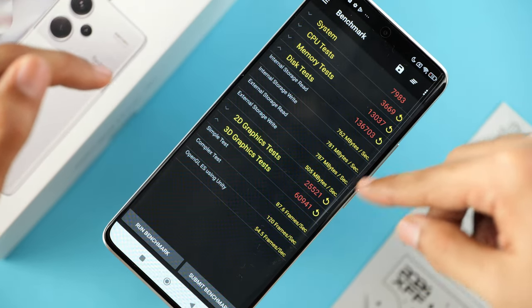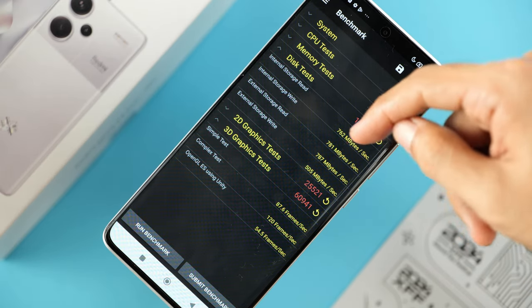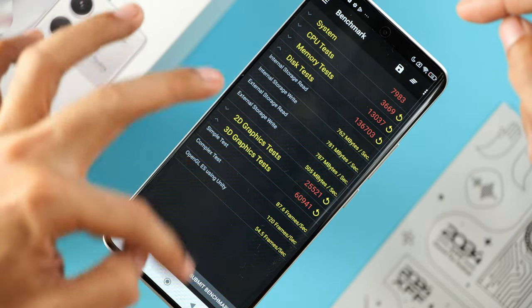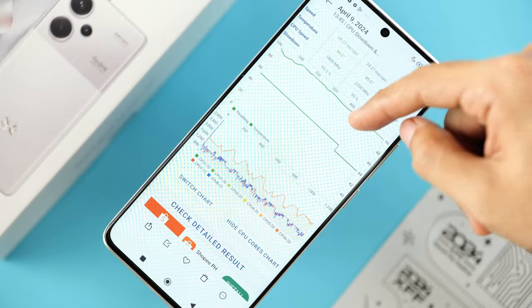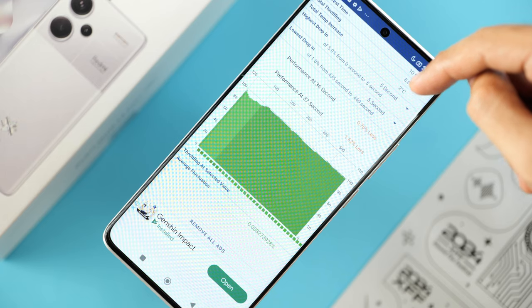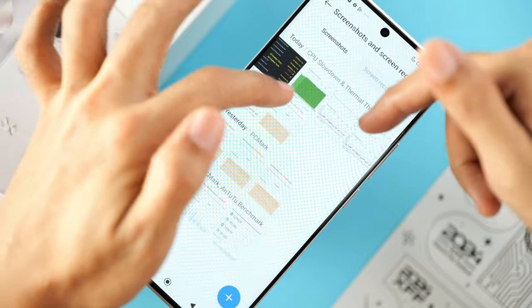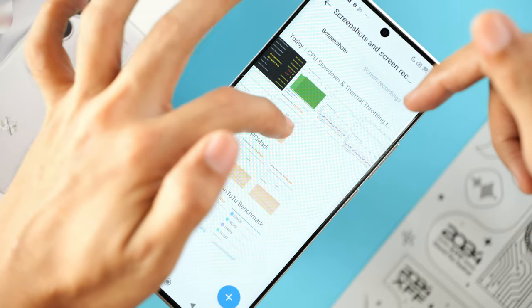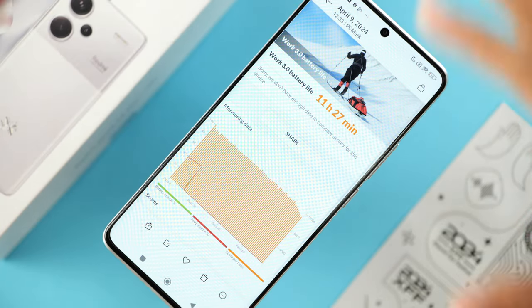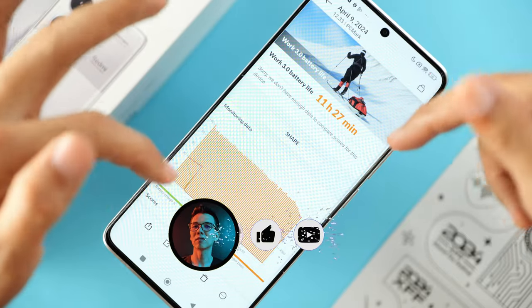Looking at the disk transfer speed results, it is doing well above average with read and write speeds well above 750 megabytes per second. For thermal throttling, the phone only throttled by about 8 percent, which is quite good for a phone running on the Dimensity 7200 Ultra. Finally, battery life came in at 11 hours and 27 minutes on Wi-Fi only, with the display calibrated to PCMark's suggested brightness level.